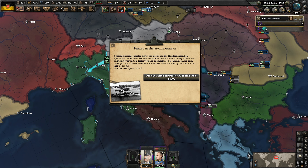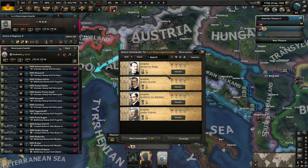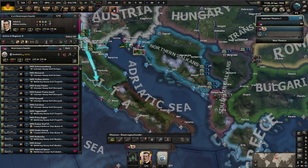Pirates in the Mediterranean! A recent upturn of pirates has been noted in the Mediterranean Sea, specifically the Adriatic, where captains have noticed flags of the Jolly Roger waving at destroyers and submarines. No casualties have been noted yet, but it's wise to get rid of them early. Horthy would do the job for us - Admiral Horthy, be in charge of the Navy, please. Horthy suggests we try to negotiate with the pirates, pay them just enough money to satisfy their greed. It was decided in a vote that Horthy would attempt to apply proceedings instead.